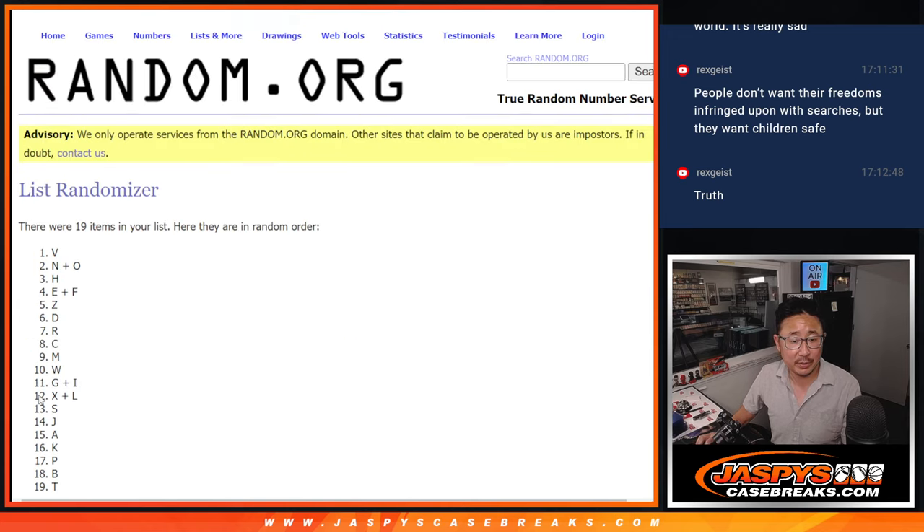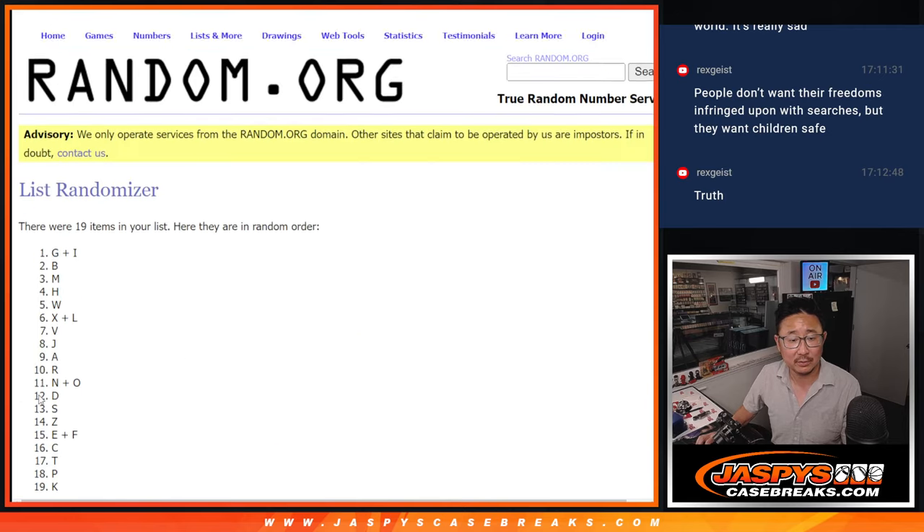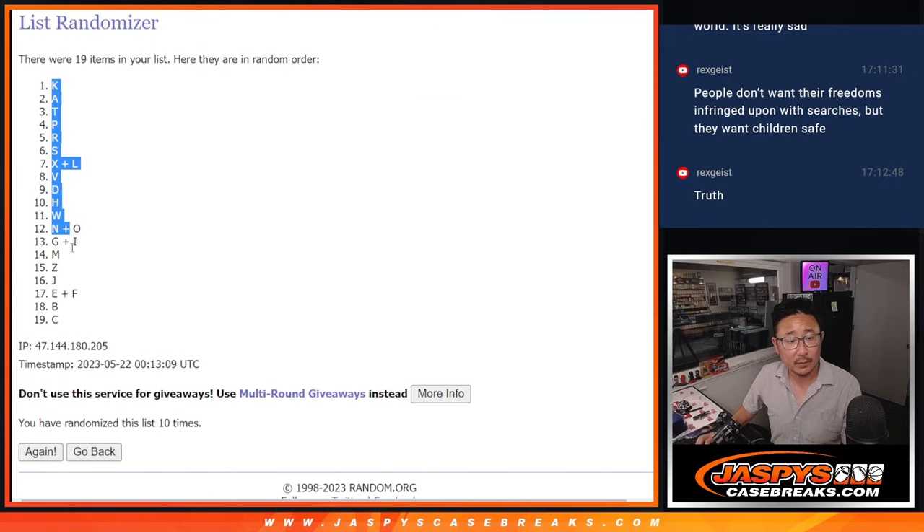Counting one through ten again for the second randomization. We've got K down to C.